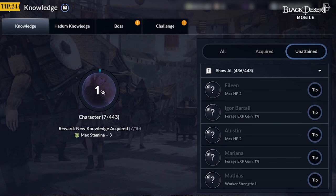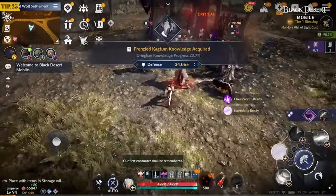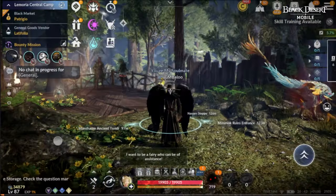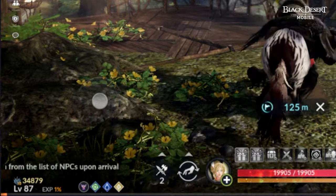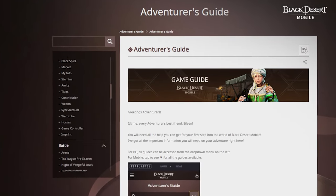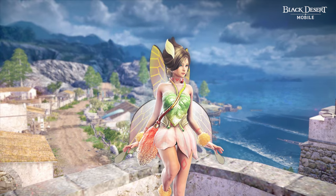Tap the Tip button, then the Footprint icon for unattained knowledge. Various stats such as AP, DP, Worker Effects, and more increase upon acquisition of knowledge. If you want to learn more tips for Black Desert Mobile, check out the Single Line Tips in-game or the Black Desert Mobile Official Adventurer's Guide. We hope you enjoy your adventures on the new Oasis server as well as the Spring Season, which allows for faster growth.